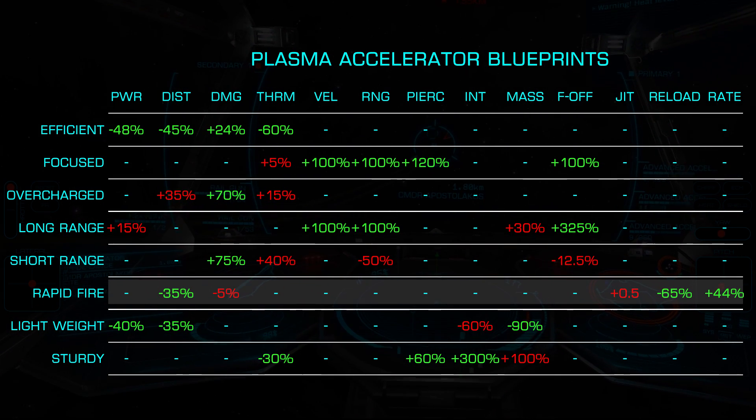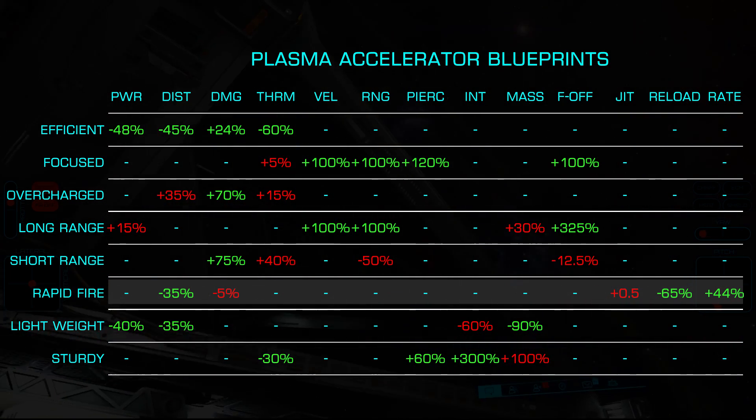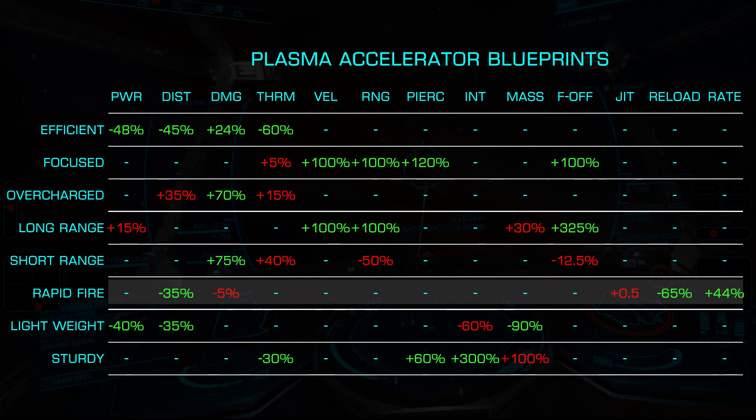Rapid Fire increases the rate of fire by 44% while reducing the reload time by 65% and decreasing the distributor draw by 35%. This all comes at the cost of 5% less damage and an additional half percent of jitter.